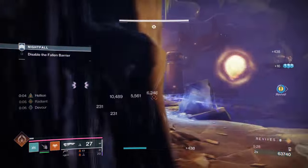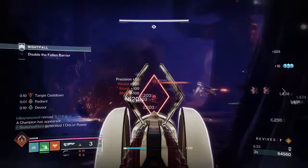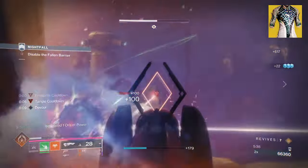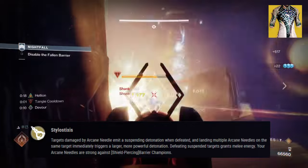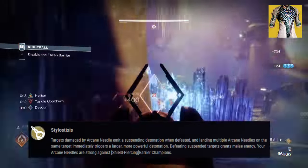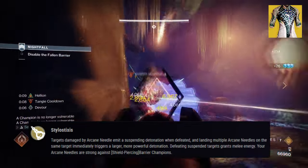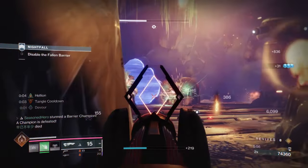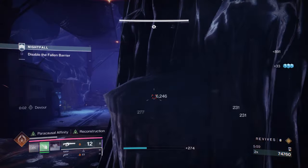please go ahead and correct me as I know 100% I am wrong with saying this. Starting with the Mataedexa with its exotic effect, Stylolysis, it states: targets damaged by Arcane Needle emit a suspended detonation when defeated, and landing multiple Arcane Needles on the same targets immediately triggers a larger, more powerful detonation. The Arcane Needles are also strong against Barrier Champions. The exotic relies on the user to use their Stylolysis melee to activate its effects and suspend targets to refill your melee charge again.